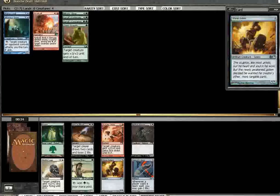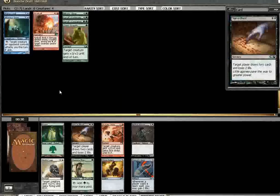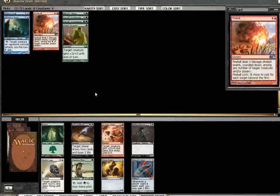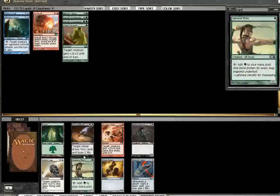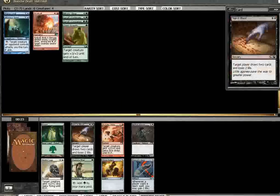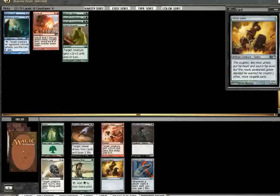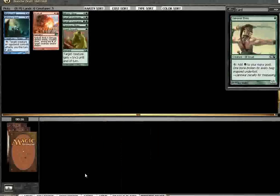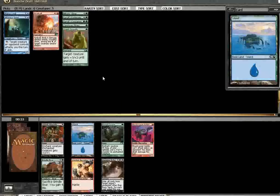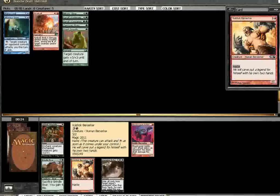It's Llanowar Elves or Stone Golem. Black is definitely open, sadly, but even though I'm not committed to blue yet and would be happy to move into black, Llanowar Elves is such a good card — it's really just that good. And I think I'd rather have a Volcanic Berserker, even if red is my splash, than a Brindle Boar. This guy can come out of nowhere.